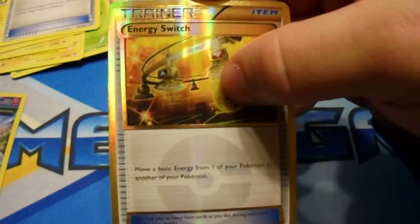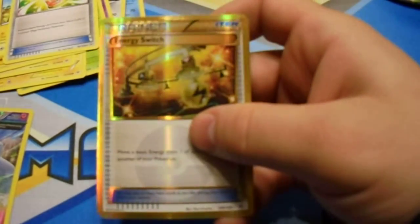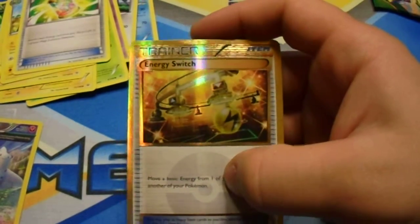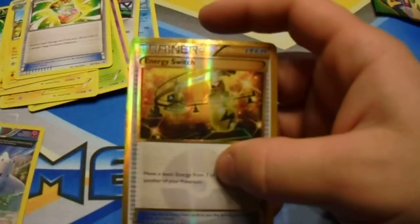And if you heard that, that was my mom — kind of butt out of my videos! But wow, this is a secret rare Energy Switch. The only other secret rare energy I've pulled was a Mega Charizard Y version in my Flash Fire box, but never in just a random blister. So that's very, very good.